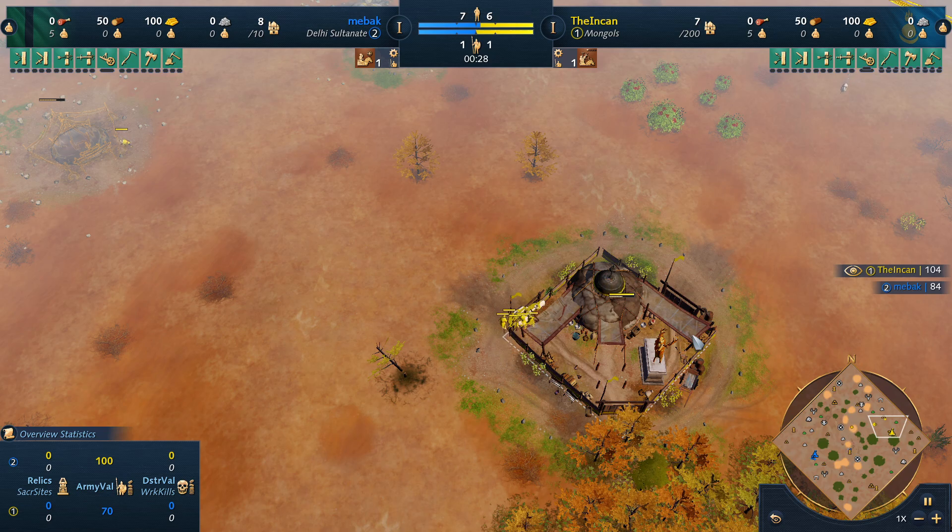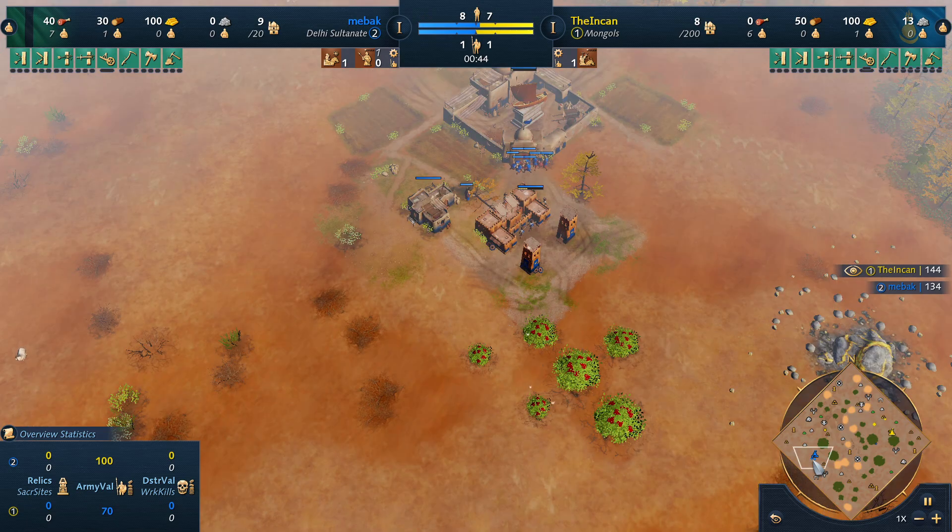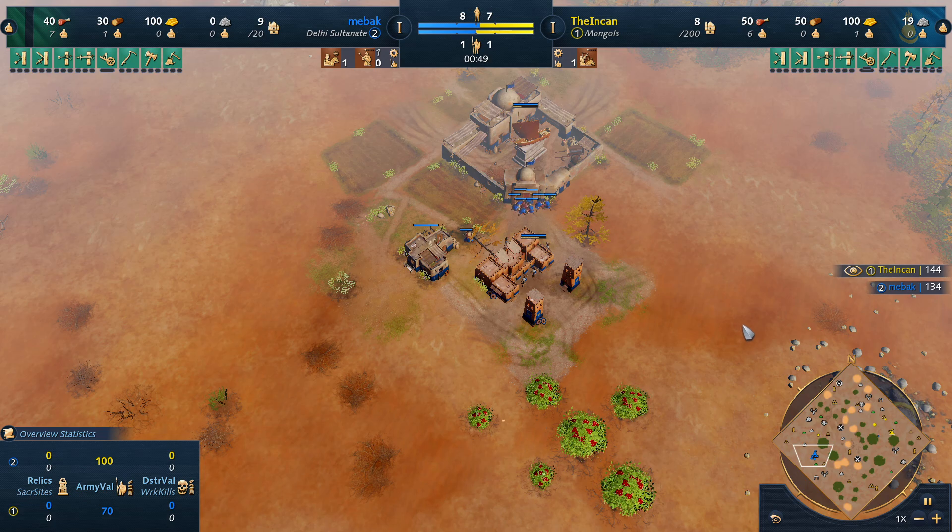Our opponent goes for something super unconventional — really throws us for a loop. As you can see in the production queue, he's got a spearman. He went for a Dark Age play. Now if we had gone for Dark Age spears, he would have been in a much worse position, because Delhi doesn't beat the Mongols in Dark Age spear aggro — they don't really have any eco bonuses that match up versus the Ulus production bonus in a timely manner.